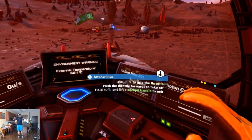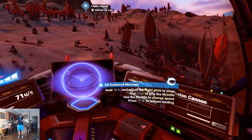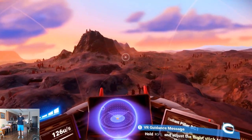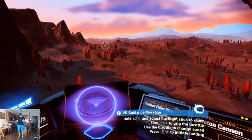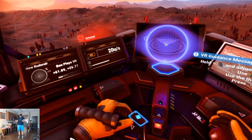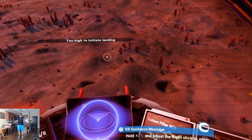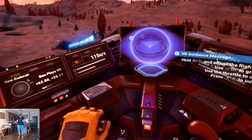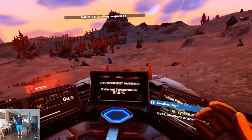Use left grip to grip the throttle — push the throttle forwards to take off. Hold right grip and lift a cockpit handle to exit. Hold right grip and adjust the flight stick — whoa, geez! Wow, this is great! Where do we go now — can I scan from up here? I can! Press right A to initiate landing. Flying too fast — we want to slow down. Too high — get lower. This is going to take some getting used to. It's a little touchy. All you gotta do is press A to land — that's great!